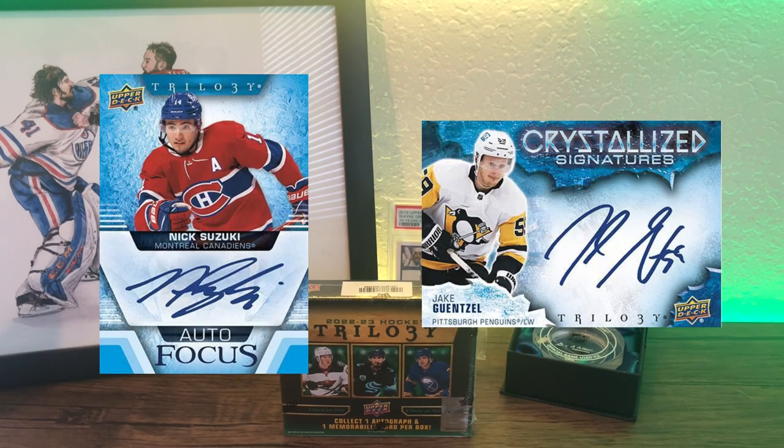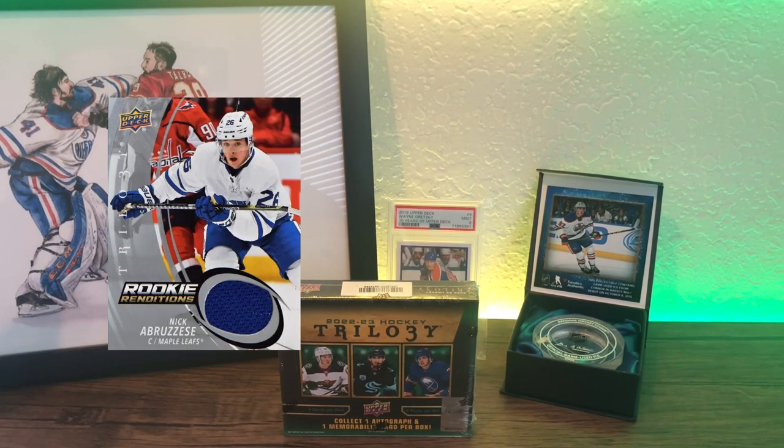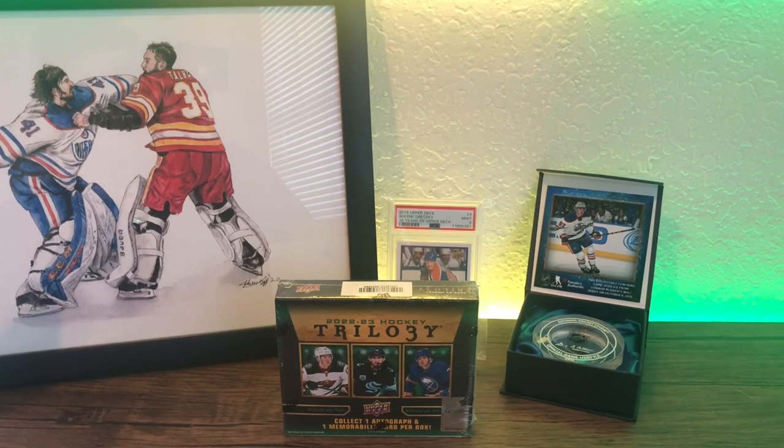As for autos, notable ones include the Crystallized Signatures and Autofocus Signatures, which have a 1-in-25 chance of hitting per box. The Autofocus Rookies are even tougher at a 0.5 percent chance per box. On average, boxes also include one piece of memorabilia, such as Rookie Rendition Patches and Signature Puck cards.